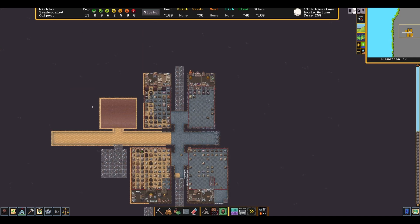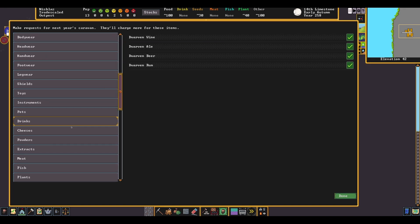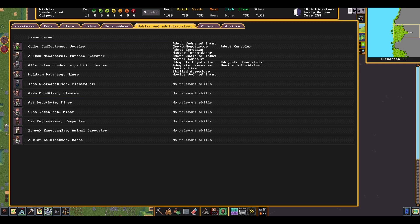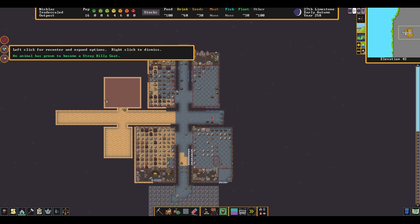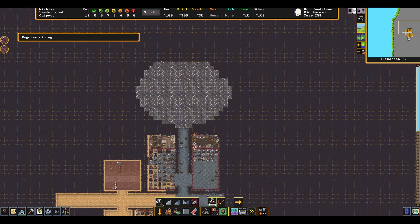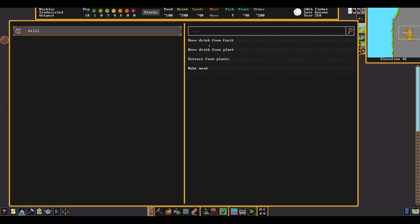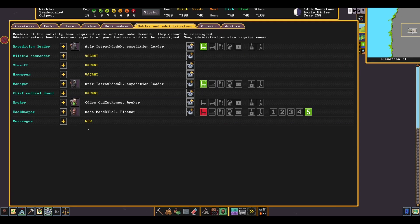It was around this point when the first caravan showed up. Now I wasn't prepared for the caravan this early, so didn't really order anything — honestly didn't know what I wanted. I still assigned a broker though. Now that everything was mined out except for the large stockpile area, I planned out what would become the main attraction for this fortress: a large, onion-shaped tavern. Above this is where I would eventually hold guild halls and temples, but that is for later. While placing bedrooms and assigning a bookkeeper, yet another fight occurred.